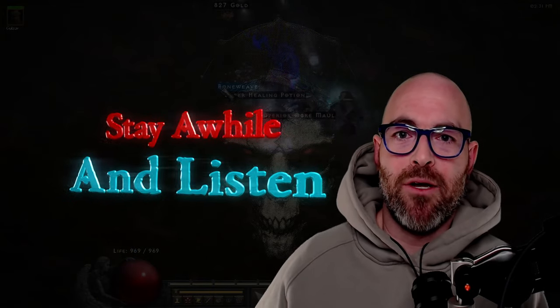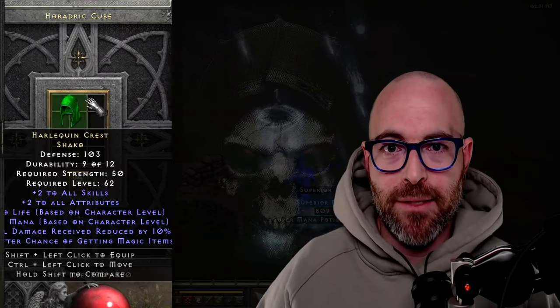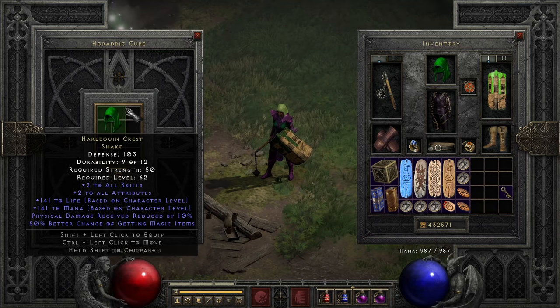Stay a while and listen as we kick off this inaugural video series with the coveted Harlequin Crest Shaco, a critical best-in-slot item in Diablo 2 Resurrected. Harlequin Crest is an elite unique helm from the base item Shaco — everyone's favorite green cap. This item's only dynamic affix variable is its defense, which ranges between 98 and 141. Everything else is static and will always roll the same.